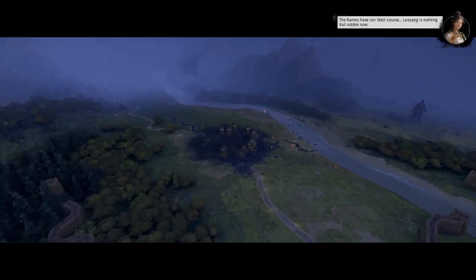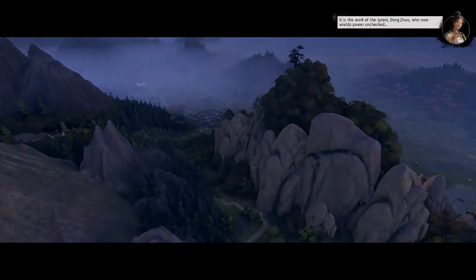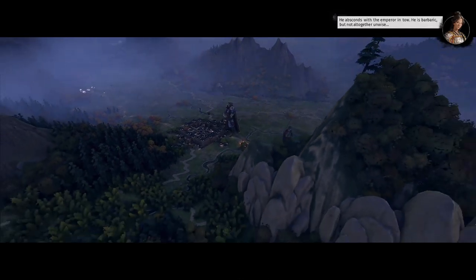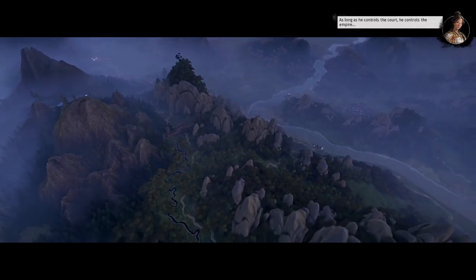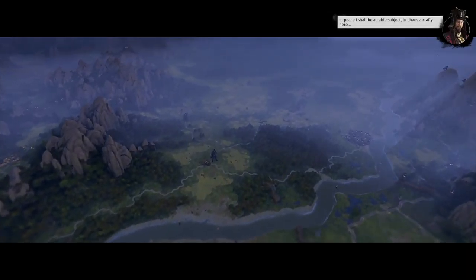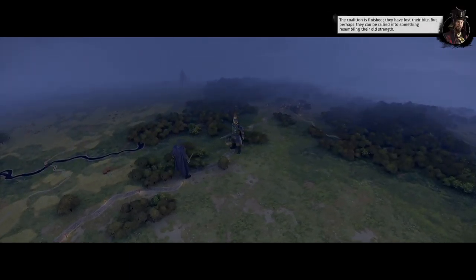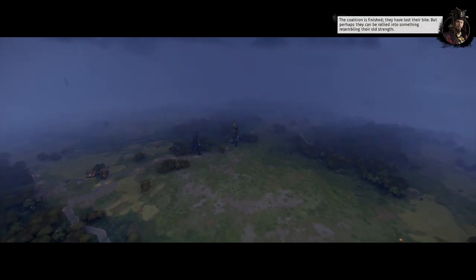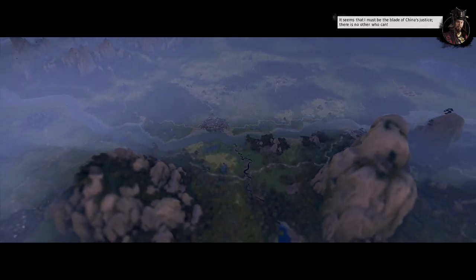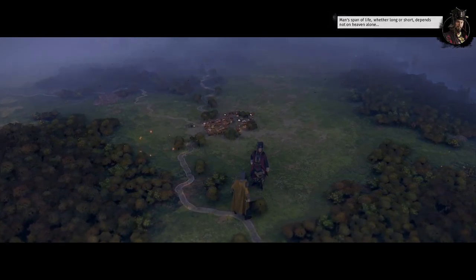The campaign intro cinematic plays: the flames have run their course — Luoyang is nothing but rubble now, the work of the tyrant Dong Zhuo, who now wields power unchecked. He absconds with the Emperor in tow. As long as he controls the court, he controls the Empire. Cao Cao declares: in peace I shall be an able subject, in chaos a crafty hero. The Coalition is finished — they have lost their bite, but perhaps they can be rallied. I must be the blade of China's justice. Man's span of life, whether long or short, depends not on heaven alone.